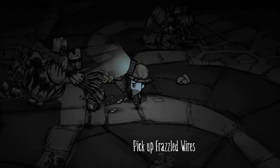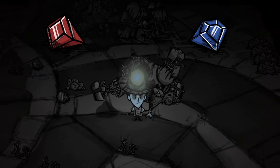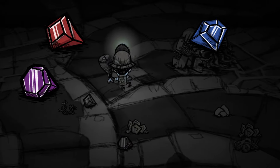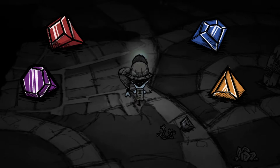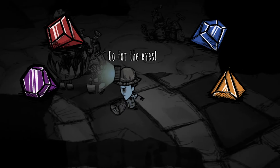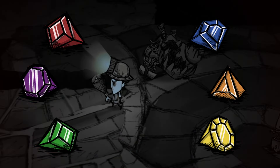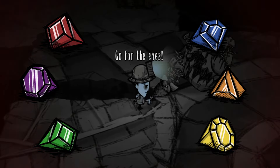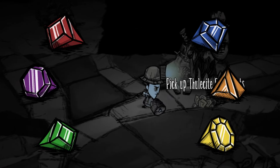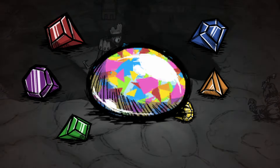So: blue and red gems represent cold and clarity, and heat and uncertainty, respectively. Purple and orange gems represent time and activity, and space and inactivity, respectively. And finally, green and yellow gems represent life and death, respectively. But there's one final gem that's a little more complex, and it's a gem that didn't make itself shown until Alter came around — the iridescent gem.